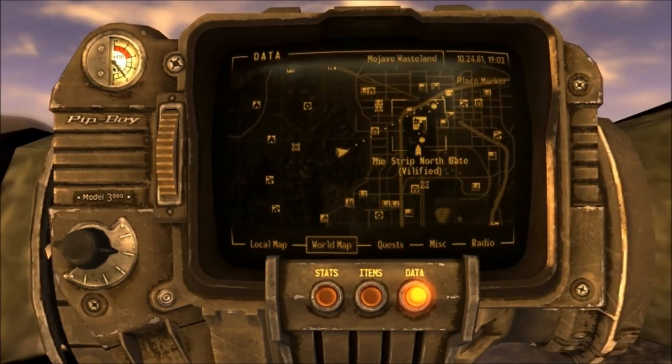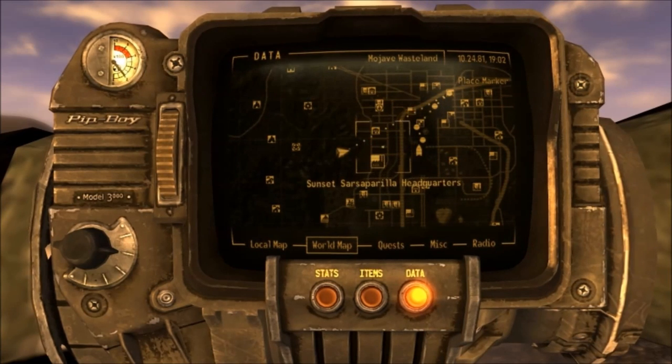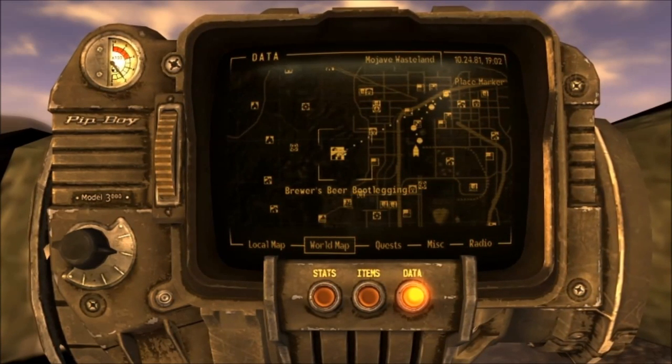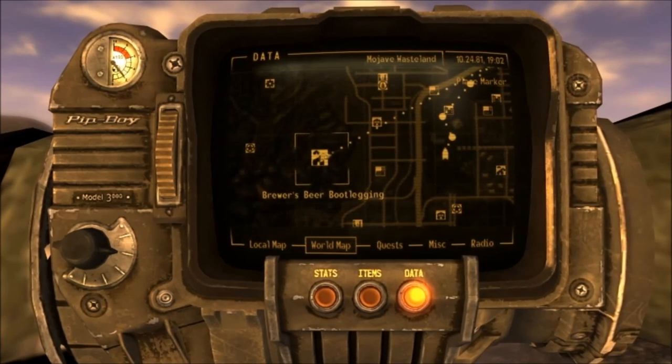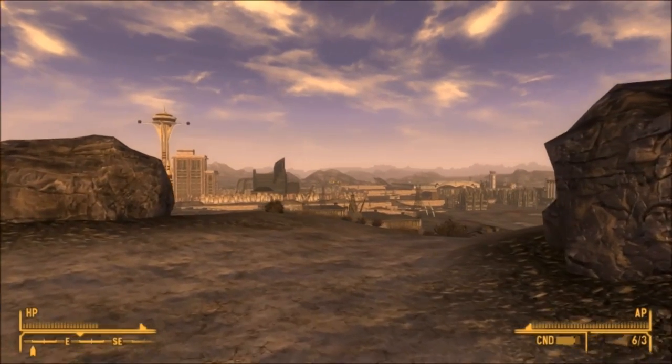Travel just west of New Vegas to Brewer's Beer Bootlegging — it's just here on the map. Take care though, because there are some cazadors in this area.